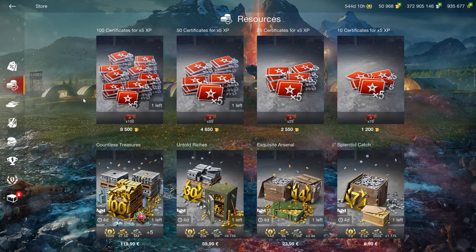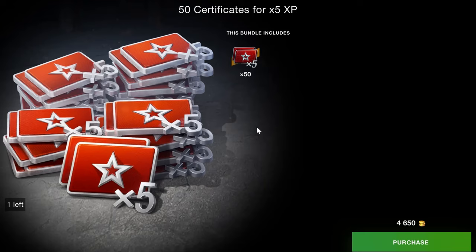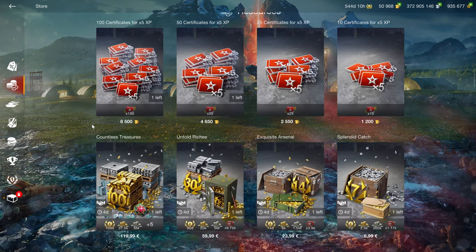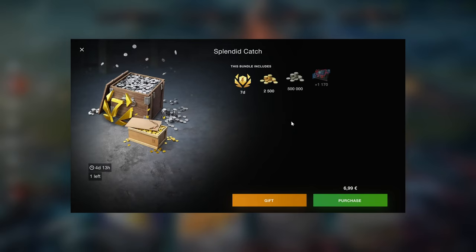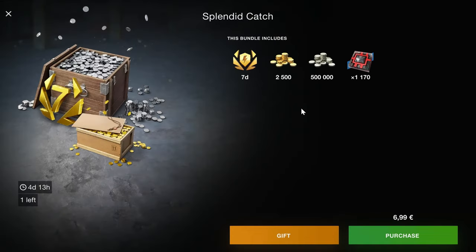In the resource section we have the x5 XP certificates, which I only recommend to advanced players. If you are a beginner, do not grind your tech trees quickly — try to learn each tier separately and go slowly. But if you already have a couple of tier 10s, these can be an excellent deal to get more tier 10s quite quickly. Unfortunately these bundles include credits, which makes them a bad deal, because you can earn 500,000 credits in about 20 minutes.